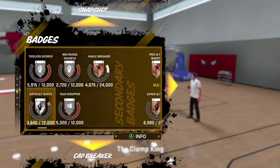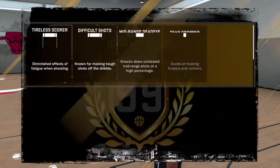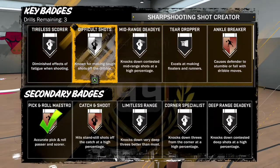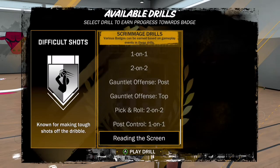What you're gonna want to do is go to the practice facility. This is the easiest way to do it if you don't want to do it in My Park because you don't want to take L's while you can't make shots. Now the 3-5 drill — the drill most of you probably do — only gives you a thousand.